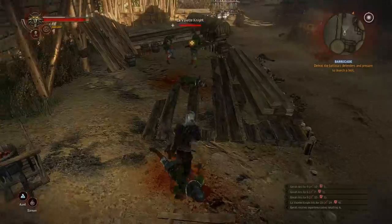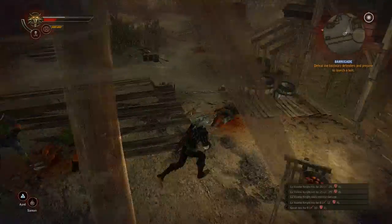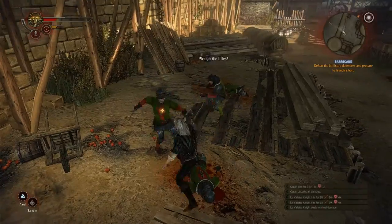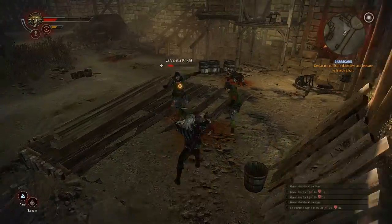I can use the alt key to lock in to an opponent, and I can change the target or unlock with alt. Tapping the movement keys makes Geralt dodge.